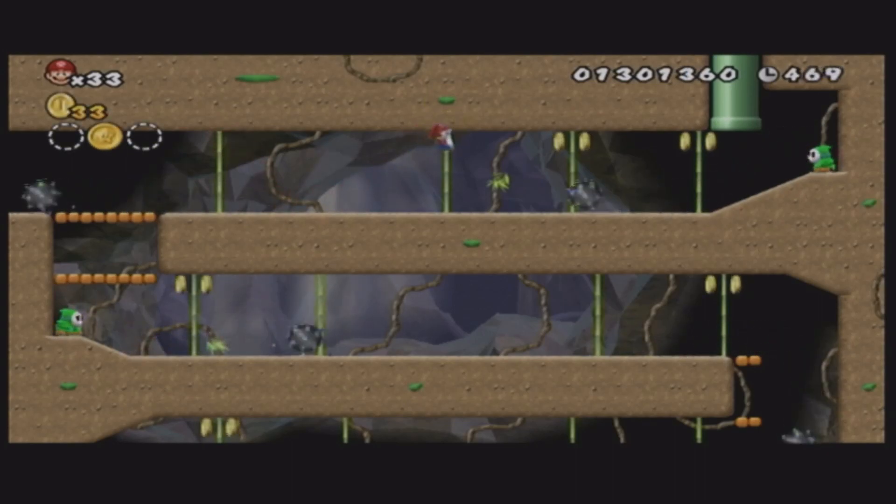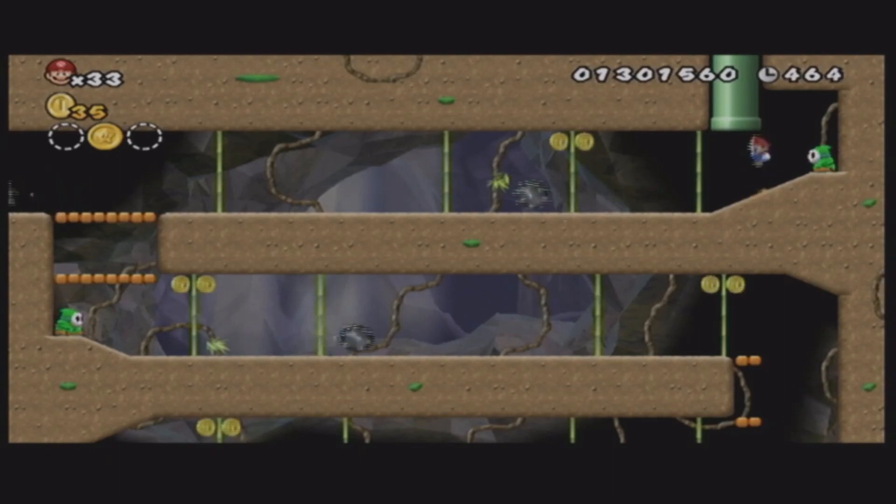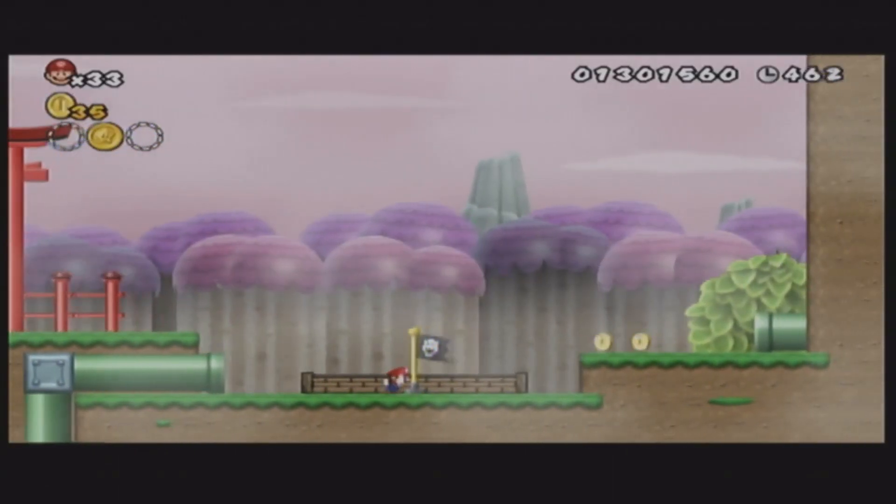Those fishy things — I don't know what they're called, like these fish enemies. Either way, we got it, thankfully. And we get ourselves a nice little checkpoint, and now we go into another area.